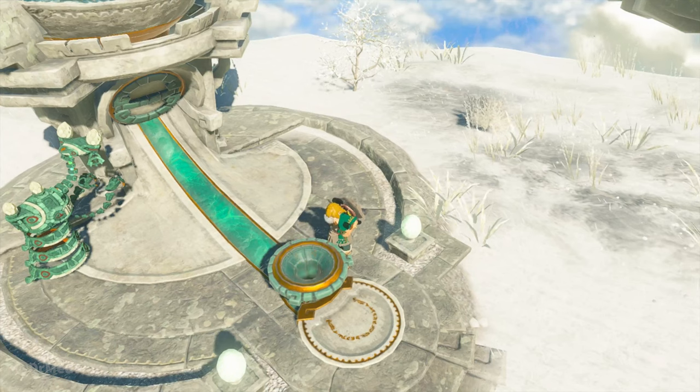If you come across a device dispenser, it's best to use 5 Zonai charges for the best gain per item.